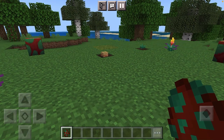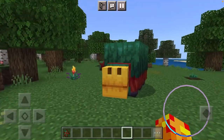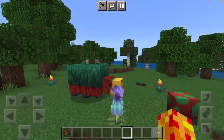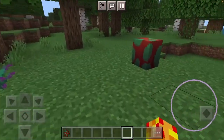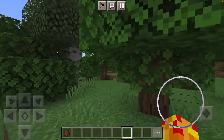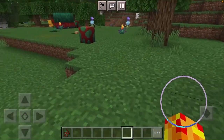Moving on - up against the camel today we've got the prehistoric dinosaur mob, otherwise known as the Minecraft sniffer, also added in Trails and Tails. It too has its own unique abilities. The sniffer - well, the whole point of it is we go out into the ocean to find its egg buried in the suspicious sand, promoting archaeology and exploration.